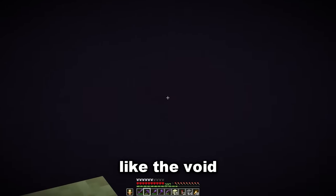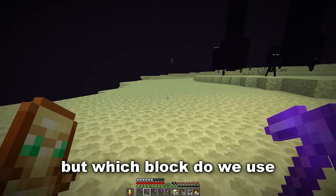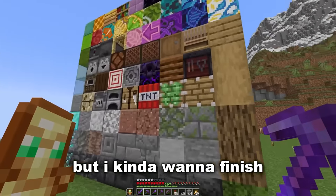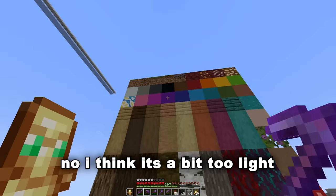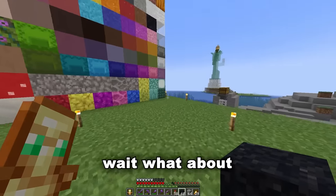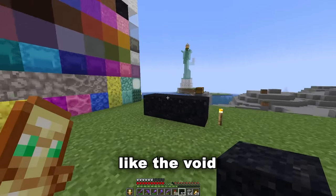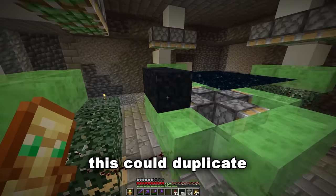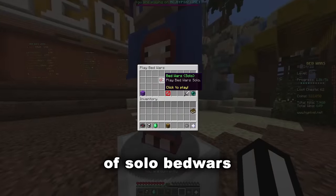We basically need to replace all of those blocks, but which block do we use? We could use coal blocks or obsidian, but I kind of want to finish the video this year. What about purple concrete? No, a bit too light. Black concrete seems too smooth. What about black concrete powder — it's got some texture and it's very dark like the void. Now we just need to get thousands of this block — luckily sand isn't the only thing this can duplicate.